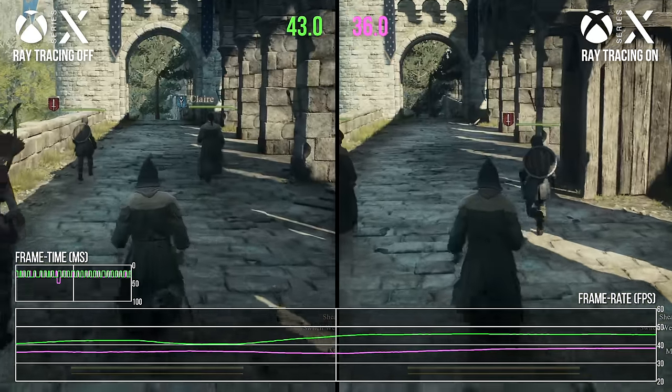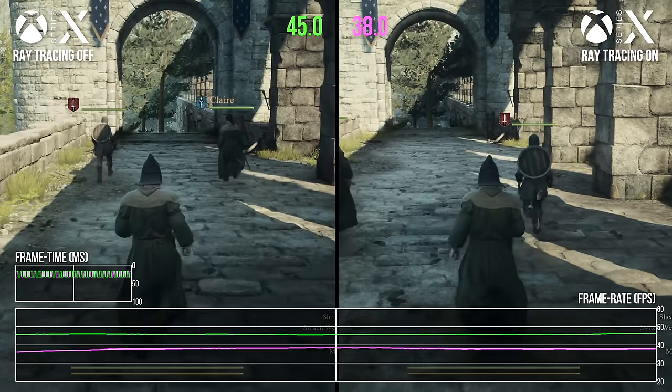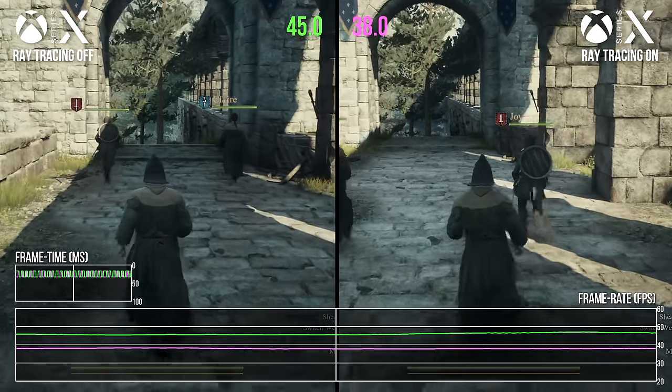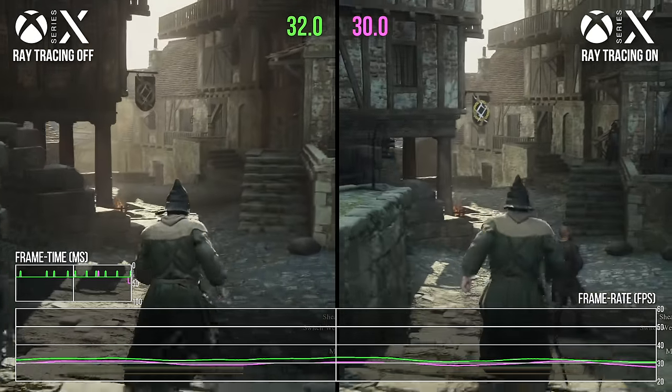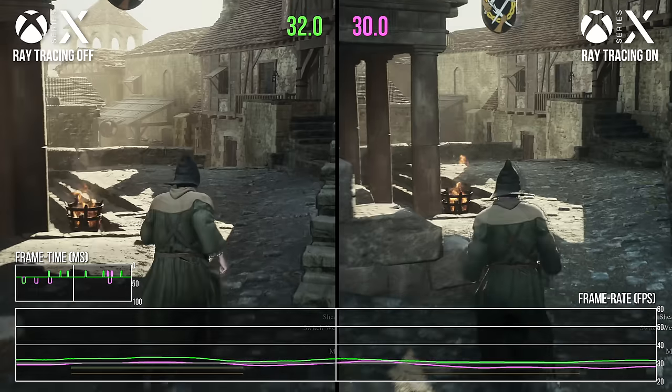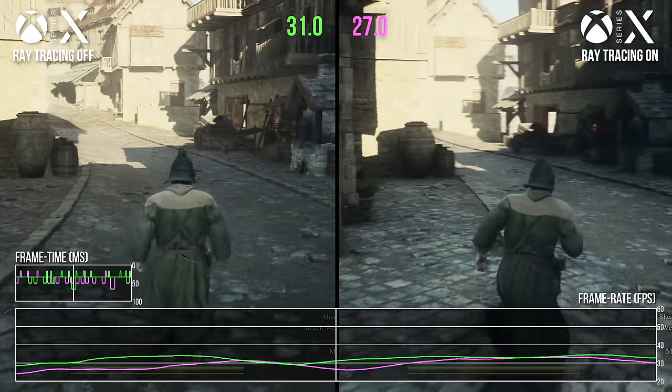The ray tracing difference is most obvious in these more naturalistic shots, when the system is more GPU limited and calculating ray-traced lighting is a bit of a struggle. But in the game's city environments, we also see a performance uplift, albeit a much smaller one. RTGI has a substantial CPU impact, and I think we're seeing that difference here.